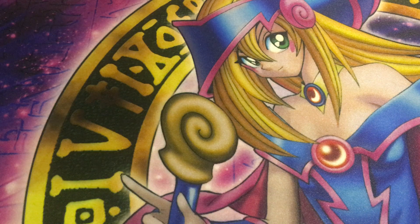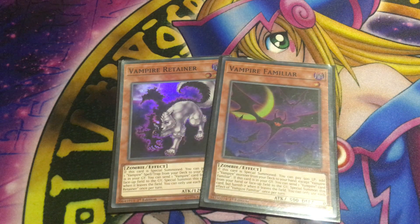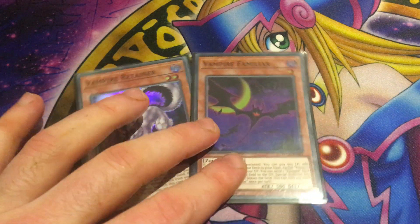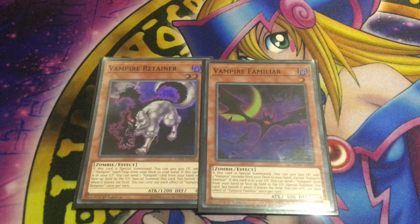Let's get into the archetype. First off, at level 1 and level 2 we have Vampire Familia and Vampire Retainer. The reason why we're looking at these two cards together is they're practically the exact same card. Vampire Familia is a dark level 1 zombie with 500 attack and 0 defense, and Retainer is a level 2 dark zombie with 1200 attack and 0 defense. Both have an ability that if they're special summoned at the cost of 500 life points, you can search your deck for a Vampire card. Familia searches for monsters, and Retainer searches for spells and traps.